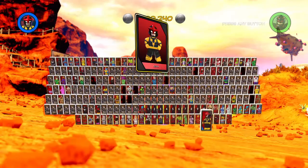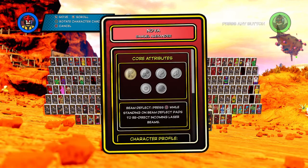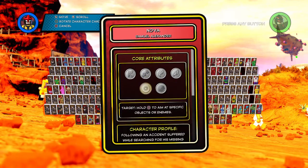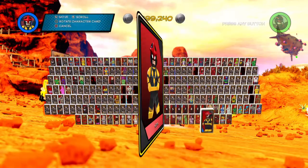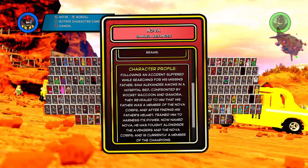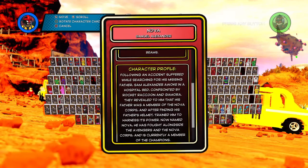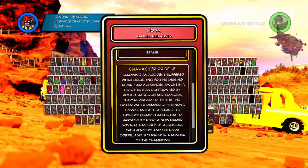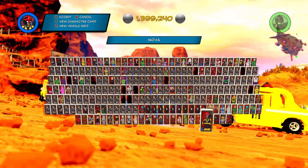This pack honestly has a lot of cool characters. Moon Girl, Devil Dinosaur, Amadeus Cho, Sparky, and Nova all definitely make it worth it. It's only like two bucks, and if you have the season pass it's totally free — go download it, it's out now. It also has portal free which is cool. Nova's story: following an accident while searching for his missing father, Sam Alexander awoke in a hospital confronted by Rocket Raccoon and Gamora, who revealed his father was a member of the Nova Corps. After finding his father's helmet and being trained to harness its power, Nova has fought alongside the Avengers and is currently a member of the Champions.